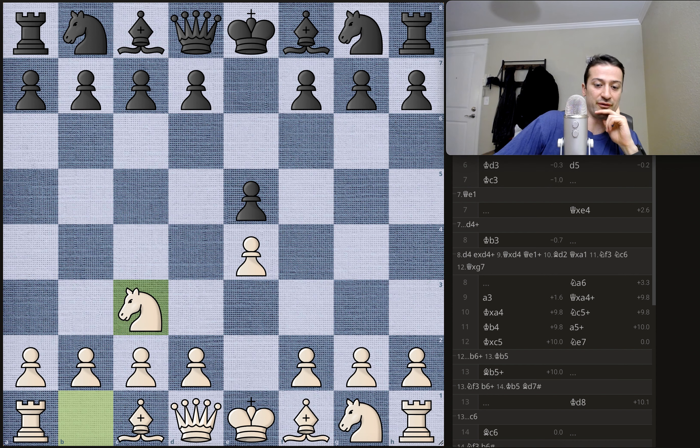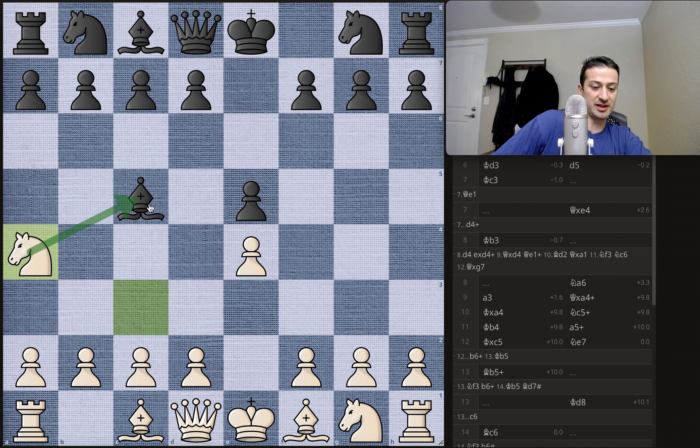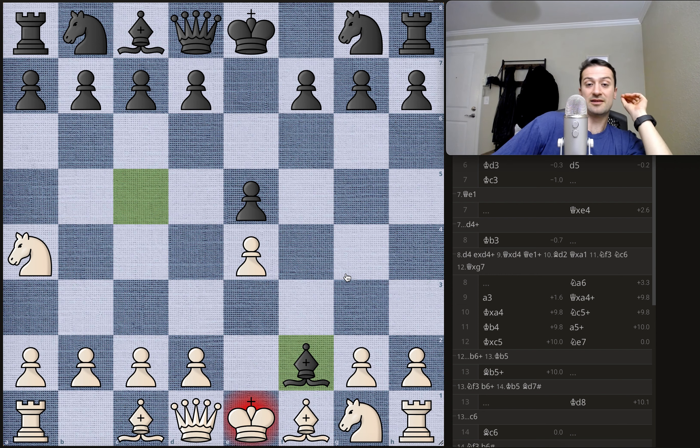We start with e4 from white, e5 from black, knight to c3, bishop here to c5. Pretty much normal moves so far — maybe this bishop to c5 move is not super normal today. But now white already makes a strange-looking move and plays knight to a4, challenging this bishop on c5. This is not the best move because it allows black an immediate sacrifice and attack situation, and black takes the pawn on f2, which is recommended by the engine — sacrificing the bishop and putting the king in check. This is the first step in a series of moves that's going to force the white king out of its home base and up the board into very dangerous opponent territory.